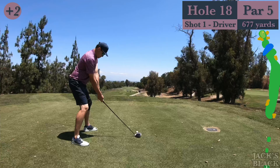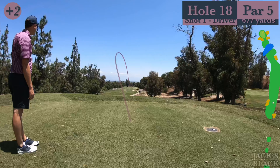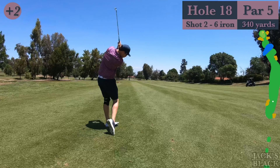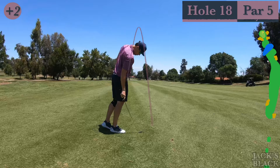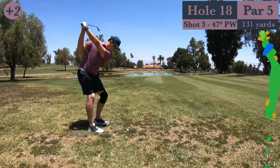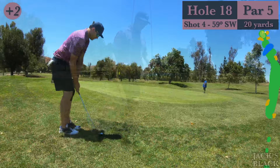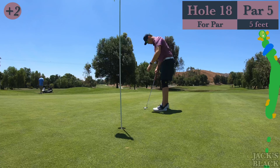677 yards from the blacks — nothing you can do but hit it as far as you can. I'd been leaking a little bit right, so I aimed a little left and let it go — all the way down there, past the bunkers. This is a layup short of the water. A little tuggy on the layup, just making sure I don't hit it in that bunker short right of the water. Left myself a decent pitching wedge — goes about 140, so I had to take a little off, but I really didn't take anything off at all. Flew the full 140 yards and over the flag. Chipped it close again and stared at five feet for par to finish the round.